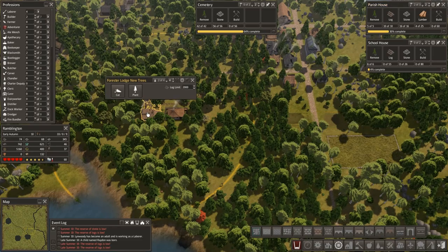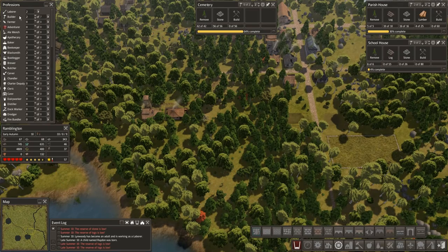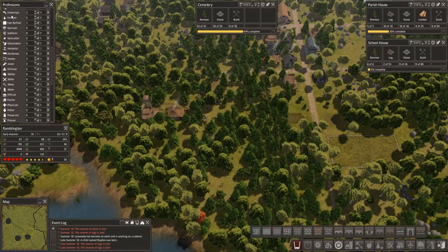Wondering if we should kick in another forester. Eventually we're going to want these filled up anyway. Let's put in two more foresters, and we'll draw them back out of there if we need to. Forester, right there.